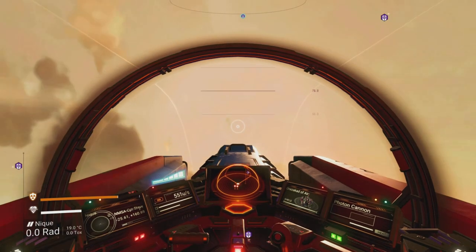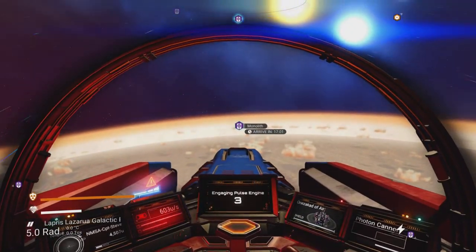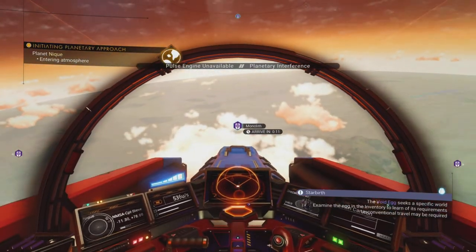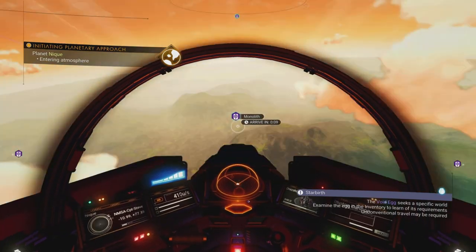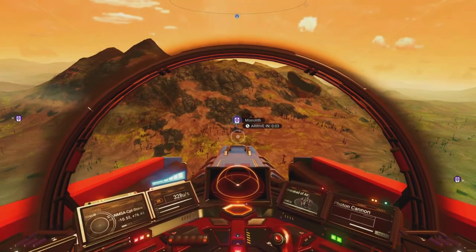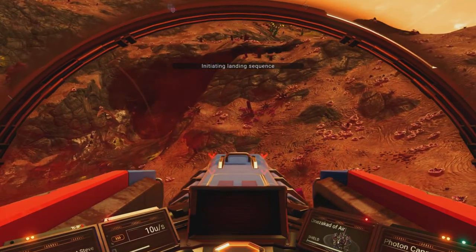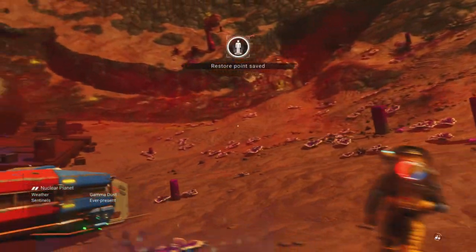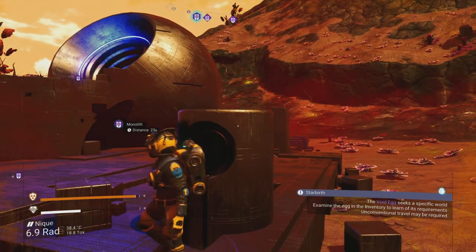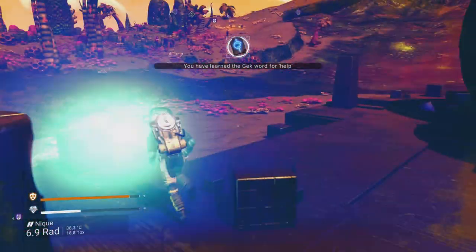You can actually build those red canisters yourself in your freighter and get navigational data too — there's also a way to make them respawn, covered in a card in the top right corner. Flying to the monolith — it looks like a giant washing machine, like a Gek laundrette! Learning some Gek words from the knowledge stones. Interacting with the monolith and offering a Gek Relic — it locates a portal.